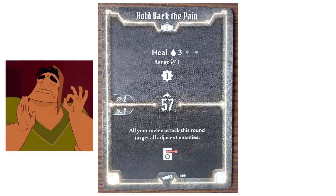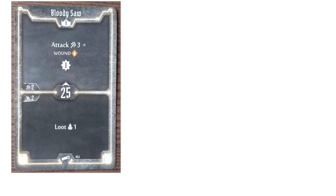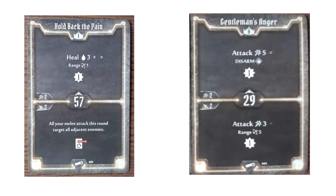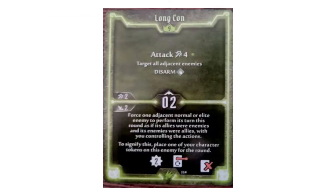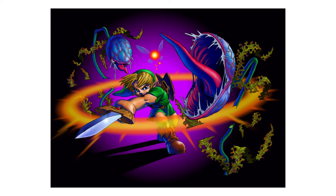Holds Back the Pain is a really good card on its own, but pair it with something like Bloody Saw and you've got yourself an attack 3 wound to everything around you. That's pretty nuts. But at later levels, you can pair this with Gentleman's Anger, which is absolutely terrifying. The Scoundrel basically has this attack at level 9, which is where you're supposed to have overpowered attacks like that. But this one is just one level short, so you can murder everything around you and completely obliterate their hopes and dreams.